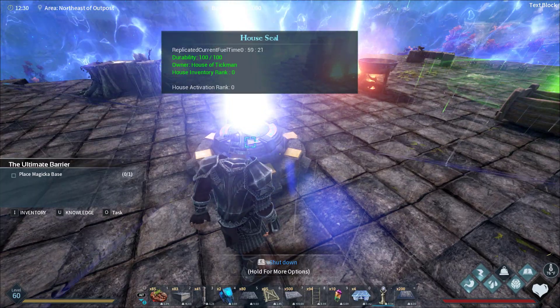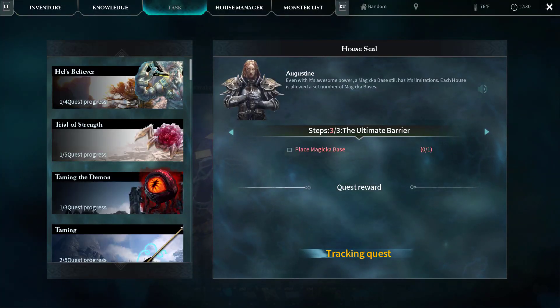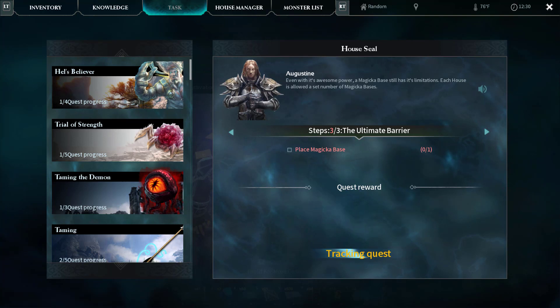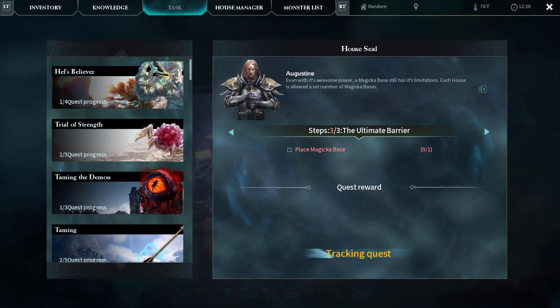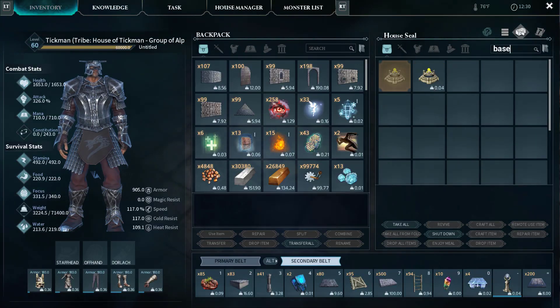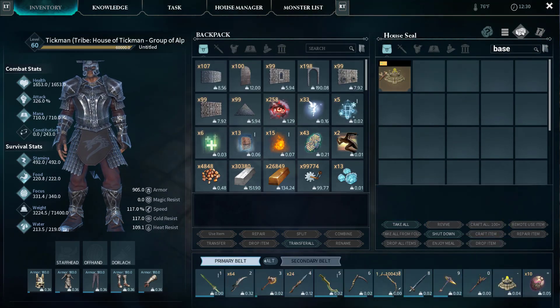Place magic base — let's go back to our quest. This is step three of three: The Ultimate Barrier. A, give me one last tip: 'Even with its awesome power, a magic base still has its limitations. Each house is allowed a set number of magic bases.' Well, how many is that? Maybe I need to create like 20 of them and see — more experimentation time. Let's go ahead and craft that many, let's put the space down.